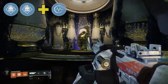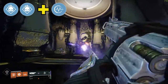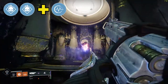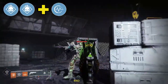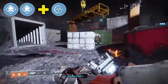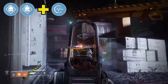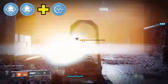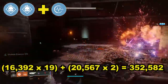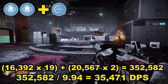The next method is when using Starfire Protocol on the warlock, which gives an extra fusion grenade charge, or on a titan, the exotic chest piece Arminatorium, which also gives a second grenade - although I think this gives a second charge of any grenade type. This method works by throwing a grenade each time the magazine is emptied, which is now twice, and when it empties for the third time, fire at the ground to proc pulse monitor. Damage per round is of course the same at 16,392, but total damage does go up as a second grenade is thrown. 19 rounds are fired at the target with one being fired at the ground, so total damage is 352,582. It takes 9.94 seconds to inflict this, therefore DPS is 35,471.